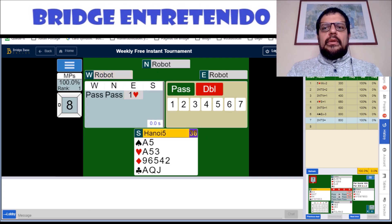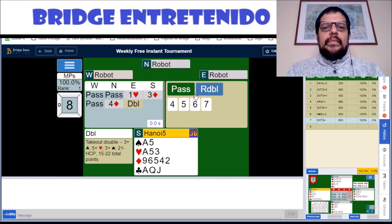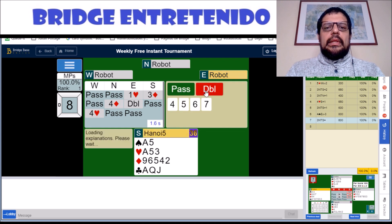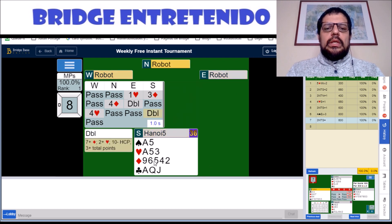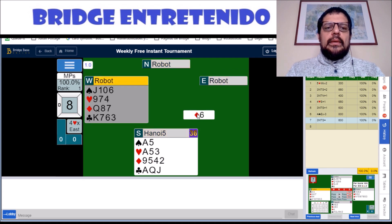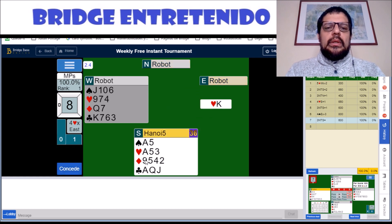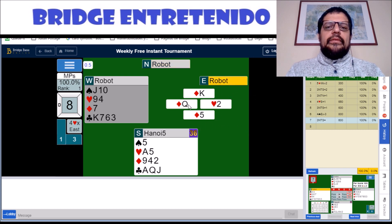Hand number eight — we are going to beat three diamonds, we're going to pass, and we're going to double them in four hearts. We need a diamond to set up our suit. Partner holds king, jack, ten, fourth. So now we win and continue diamonds, and the robot ruffs the first one.